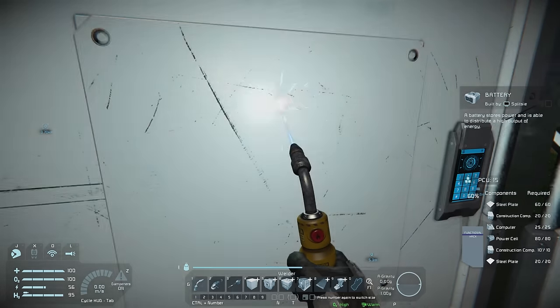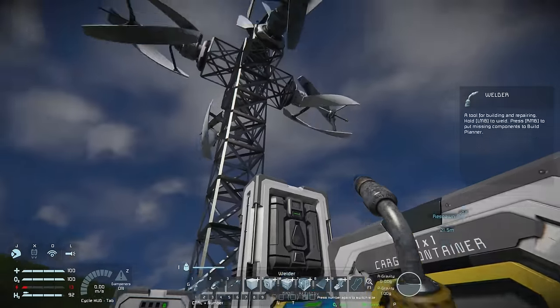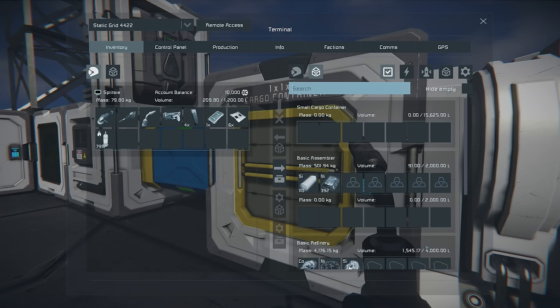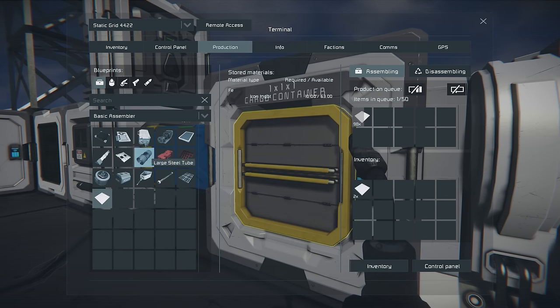With our battery complete we can start accumulating charge from our wind turbines ready for use in our ship. During the last tutorial I collected a fair amount of resources, so hopefully we'll have enough to build everything we need. I'm going to order up a few components while we're waiting: at least a hundred steel plates, a hundred construction components, and a hundred motors, so they'll be sitting there ready to use.